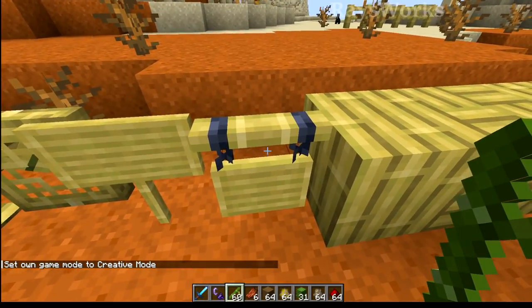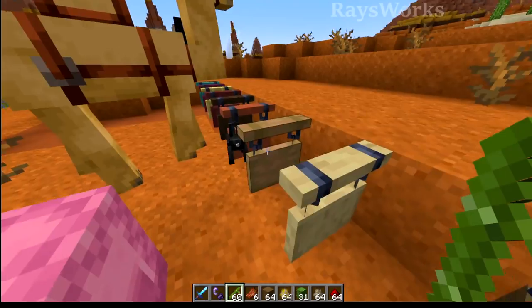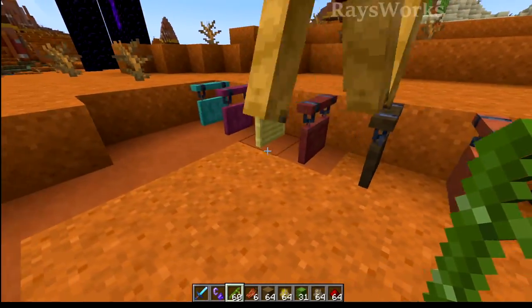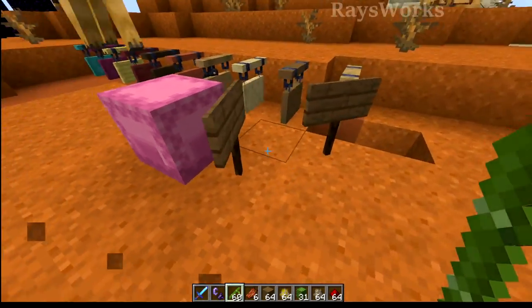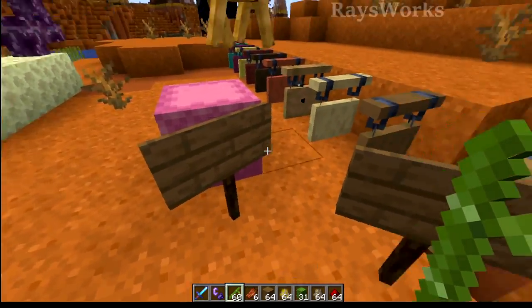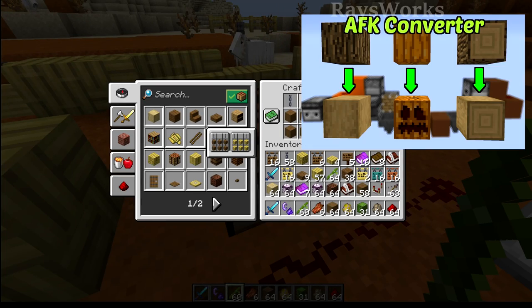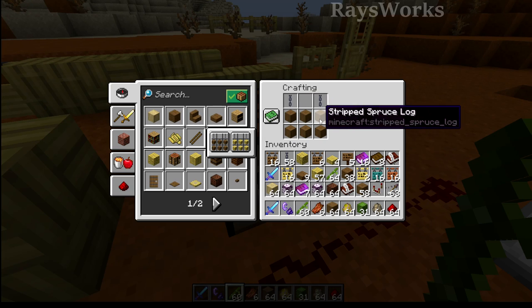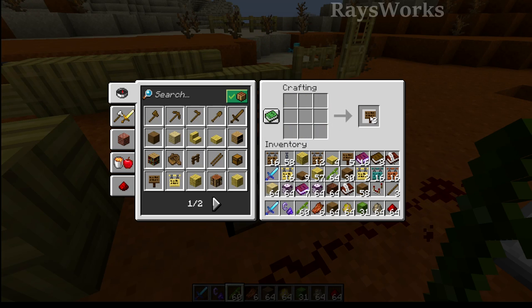With this update we also get the new hanging signs, and they look amazing. Here I've got every single variation lined up so you can see all the different types. You might notice the hanging signs look a lot smoother than the normal signs, which still have the plank look on them. That's because when it comes to crafting them you actually have to strip the logs before crafting them. You also need two chains, but with this you actually get six signs, which is different from the normal signs which only produce three.